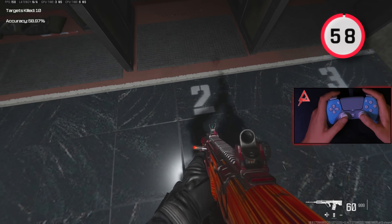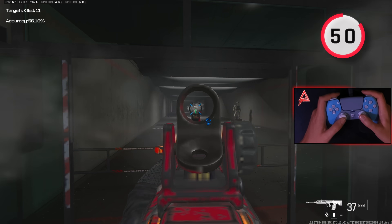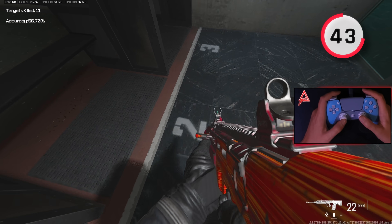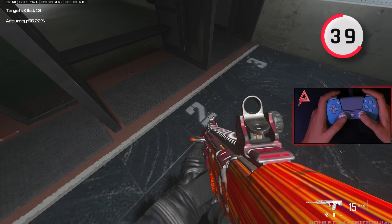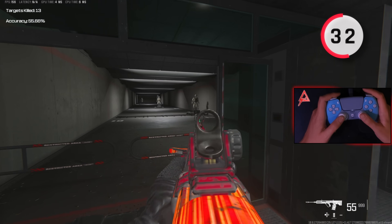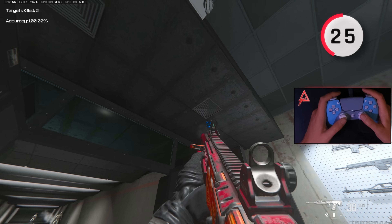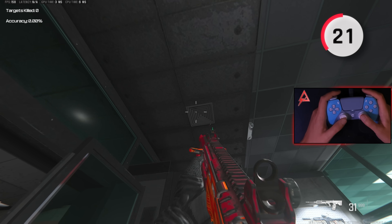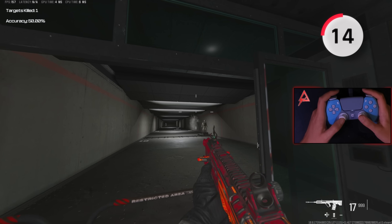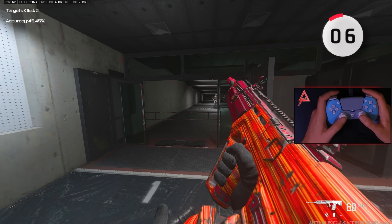This next exercise takes the difficulty up a notch. Instead of having the dummies in my field of view, I purposefully position my character so I can't see them. This makes the drill harder because I have to move my aim to where I think the dummies are, then make micro-adjustments once I'm close to the target. I also add variation by turning my character further away from the dummies. This drill is one of my favorites because good vertical aim is extremely underrated — most players grew up on multiplayer maps where vertical aim isn't as important, so you can really separate yourself if you work on it.